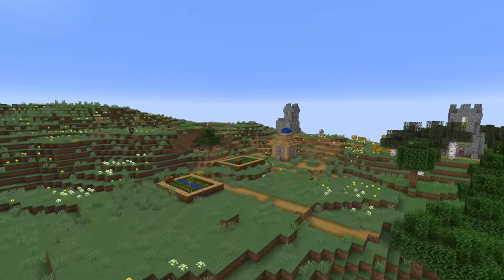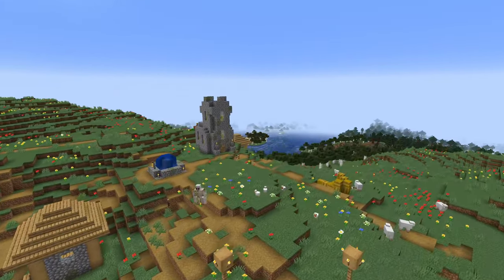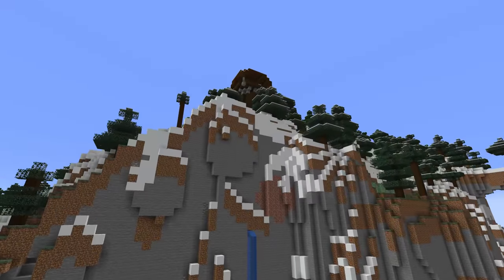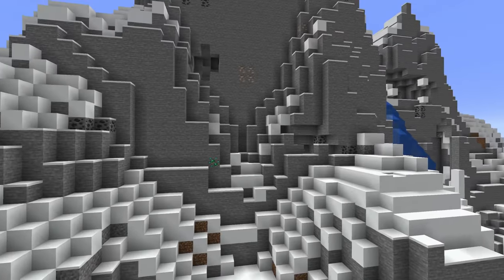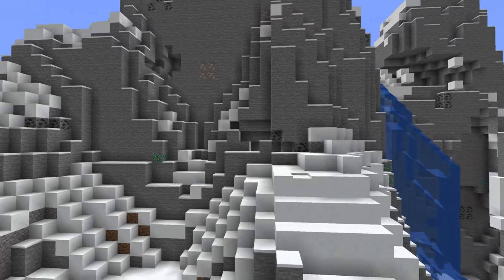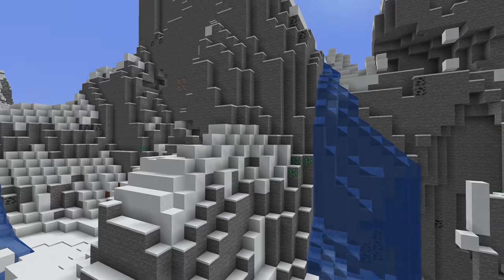Another thing you can find in a meadow is a village, and with villagers around you know the pillagers will be right there too. Pillager outposts can now generate in all the new mountain biomes. These biomes all work much like mountains did before: you can find emerald ore here, and if you dig down you can also find infested stone.